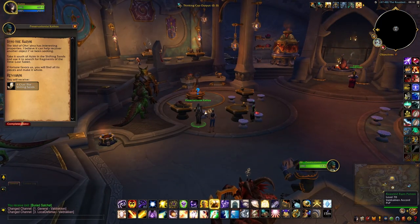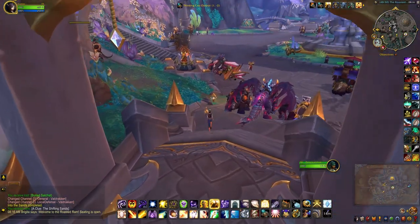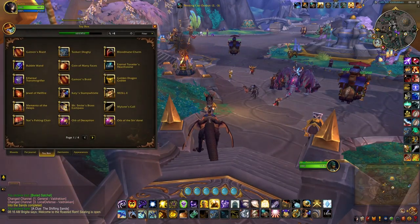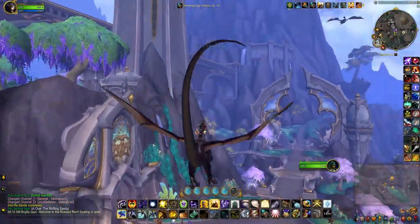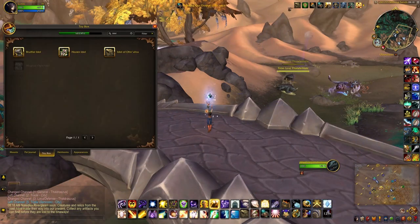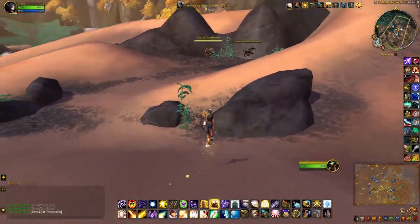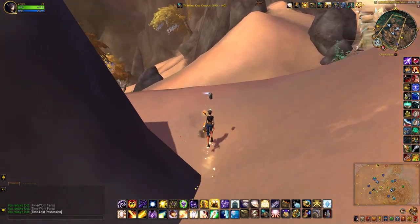The next clue — I offer you my aid, farewell. I'm going to reset the idle. It's where I currently am on the map, right around the Shifting Stance flight path. It turns out the time lost fragments are pretty easy to find — you just have to use your idle to point you in the right directions. There are definitely more than three though.